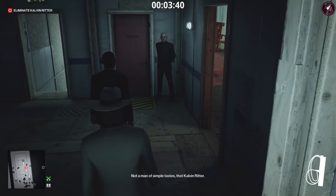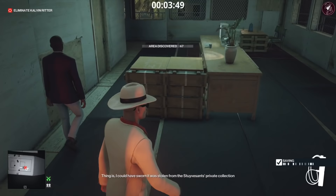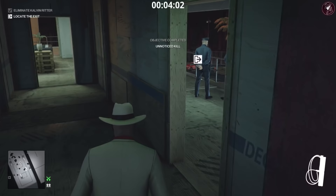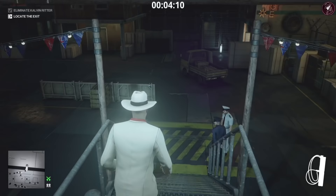We're going to take care of him with the fiber wire, though you don't necessarily have to take him out for this challenge — all you have to do is complete the meeting and the challenge will pop up in the top right corner. The only reason to take him out is to show all challenges completed at the end of the mission. Go ahead and fiber wire him and leave him in there, then exit the mission.